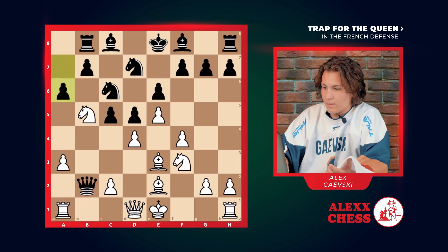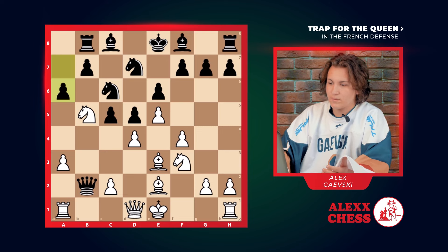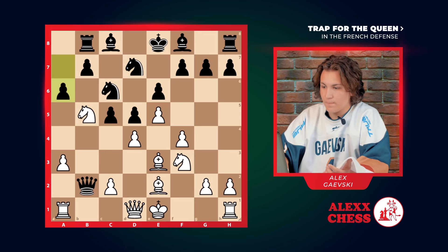But if they go b8, we go a3, trapping the queen. We're preparing a trap. They go a6 to attack our knight, but it doesn't matter. We can forfeit it, but at the same time we'll win the queen.